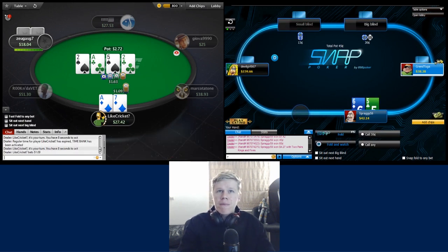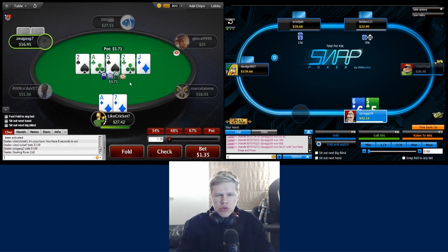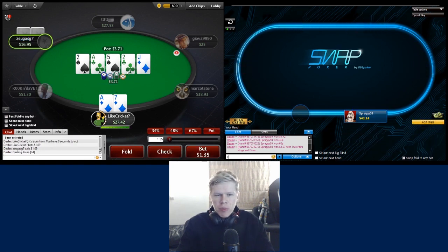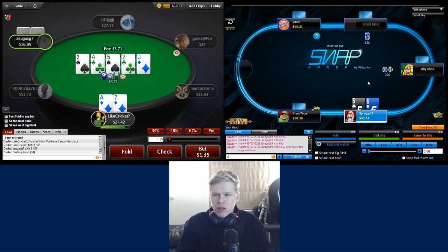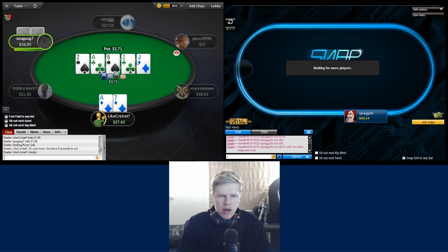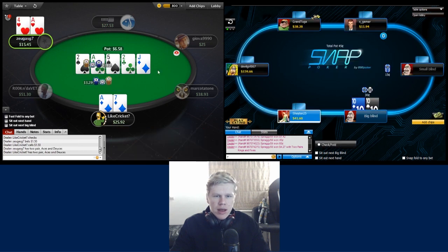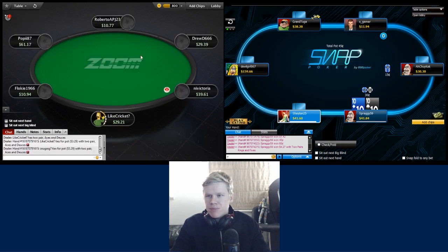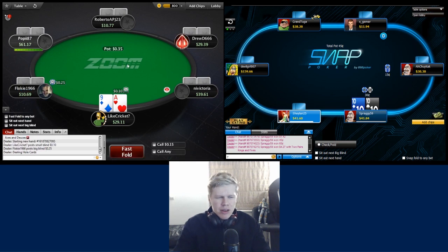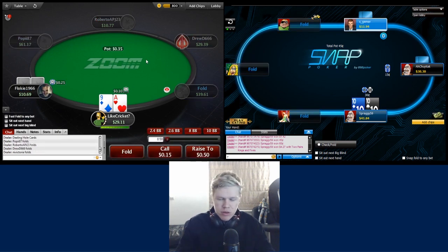Recreational player limped here - we go for two streets with ace-seven. We chop with most of his weaker ace-x, so the real value is checking to try and bluff-catch - if he wants to turn five-four into a bluff, or spades. We give him a check-call and he has ace-four, which we chop with. Not too much value in betting just because we chop with all his aces - we really need him to bet his bluffs to make any money there.